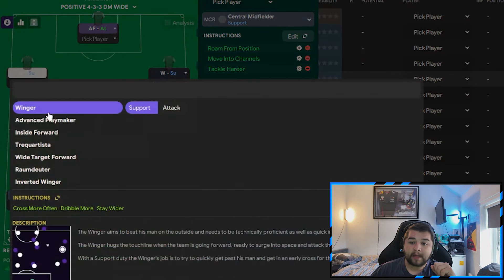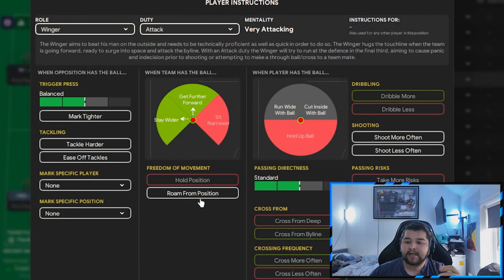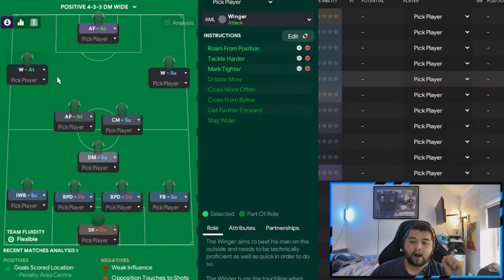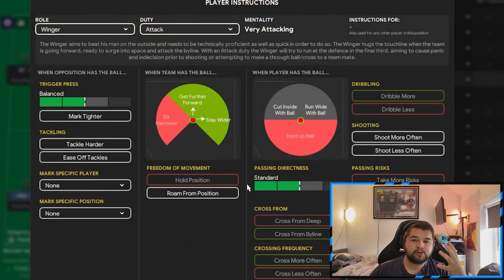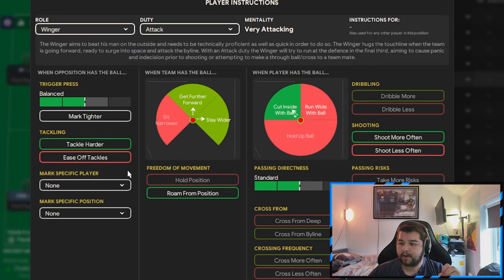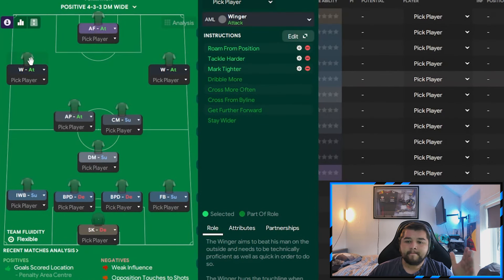Going over to the front three: the winger on the left is going to be set to attack — this is going to be a Martinelli. We are going to have him set to roam from position, tackle harder, and also mark tighter on the left-hand side. On the right, we are going to go with another winger on attack, with a different but somewhat similar set of instructions: cut inside, shoot more often, roam, and also tackle harder, with mark tighter selected as well. The great thing about this is Saka comes in and has some shots at goal — he does it a fair bit more often than Martinelli and he's incredible on the game at doing that.